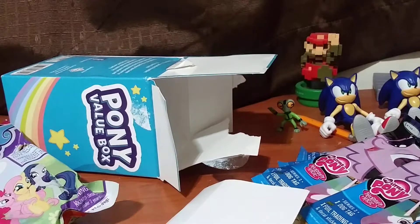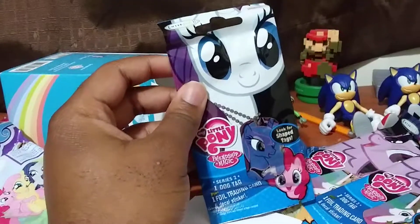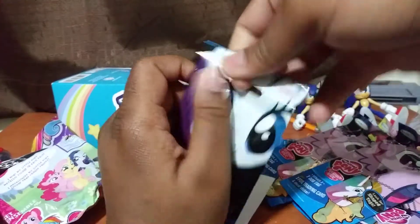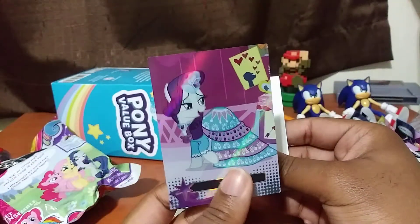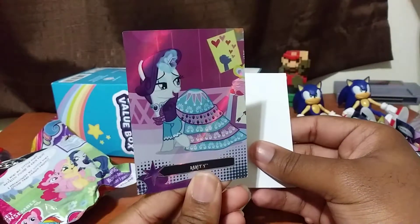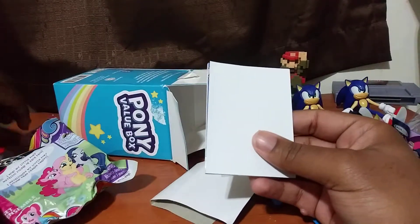I guess we'll start with the dog tags first. This might take a while, guys. Let's start with the first one and see what we can get out of here. We got this — it comes with... oh, Rarity! That's nice. Yeah, that's very cool. There are the characters on the back. I guess I'll just lay that over there.